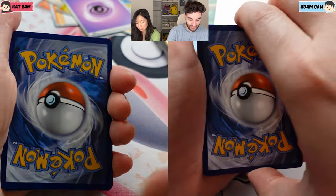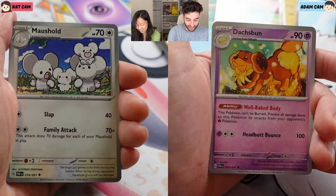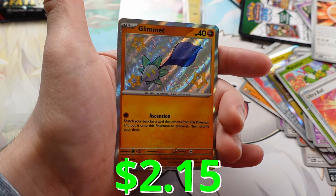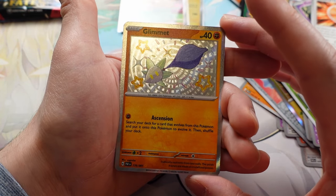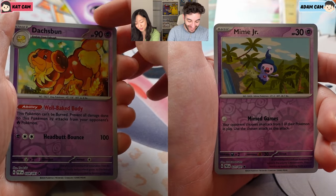I still can't believe you pulled Mew twice. You need to give me a chance. Execute. Crisis Punch. Dash Bun. Lantern into Fenty - it's not even reverse. I'm telling you, we don't get duplicates. We really don't. Probably because there's like a million Baby Shinies in the set. But I'm happy we're not getting duplicates. But now that you said that, we're gonna get a duplicate.